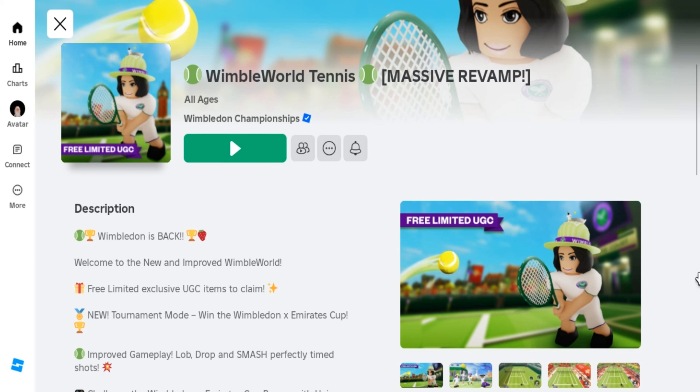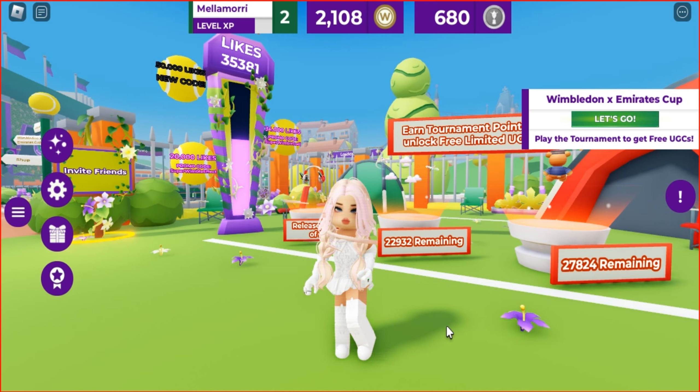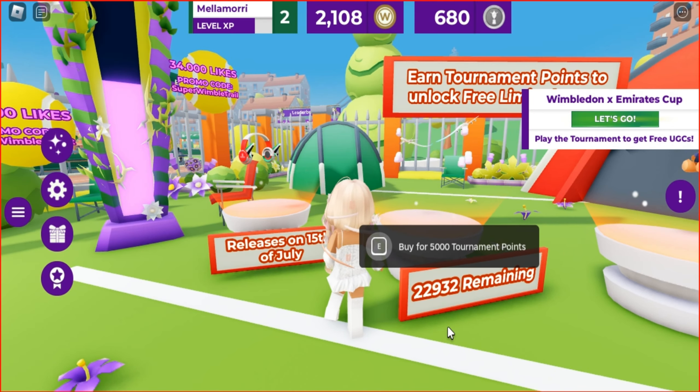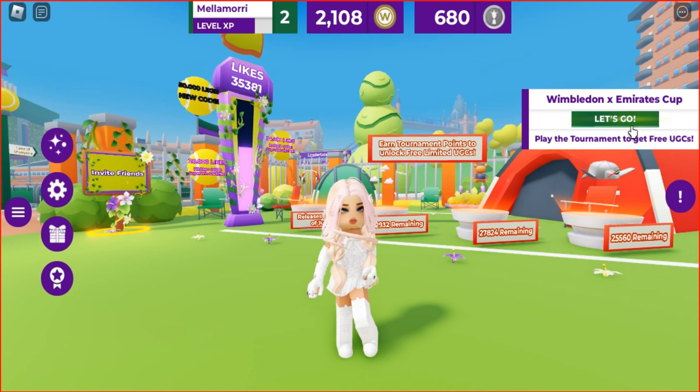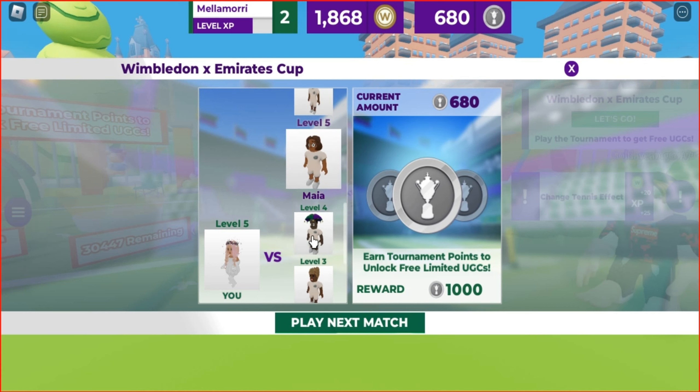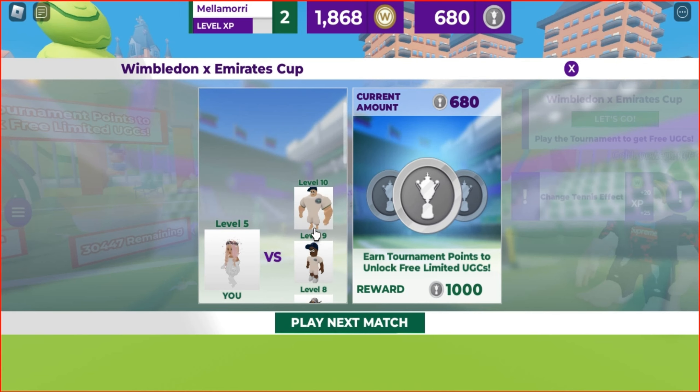Join this game called Wimble World Tennis. I'll leave the link below in the description if you're interested. You can get several limited items in this game. If you want to get Emirates Aura or another UGC, you need to earn tournament points. Try to beat all 10 players in this competition to get 1000 tournament points. Just take part in matches one after the other.